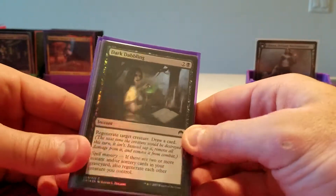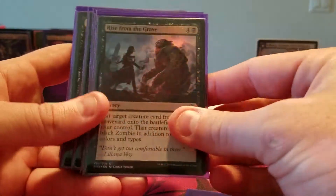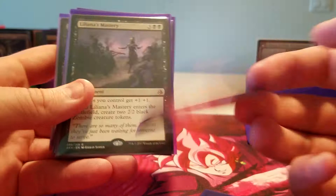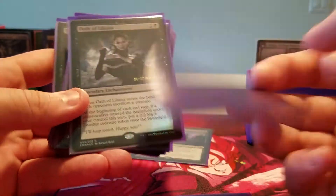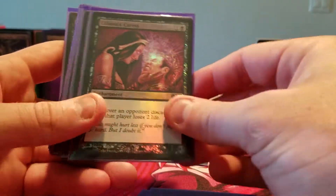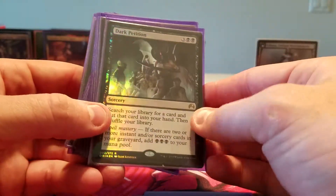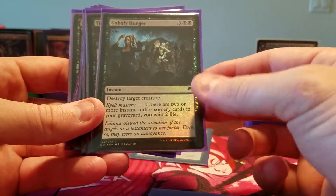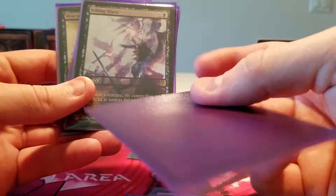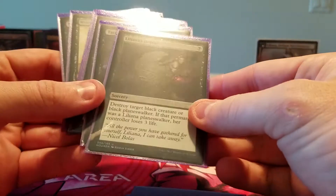Now we're going to get into cards that directly have Liliana in the picture. Dark Dabbling, Endless Obedience, Rise from the Grave, Diabolic Tutor, Necromantic Summons, Liliana's Mastery — I have a foil on the way — Macabre Waltz, Oath, Triumph of Cruelty, Caress. Not all of these cards are good, but they're still awesome. Dark Petition, Tutor, Liliana's Indignation — you can kill someone with it — Unholy Hunger removal, Final Parting removal, Dark Salvation removal and zombie generation, Killing Wave alternate art — she hates angels if you read the flavor text of the other one.